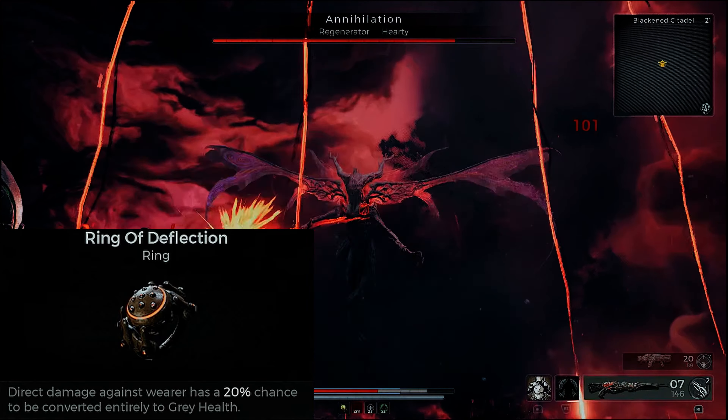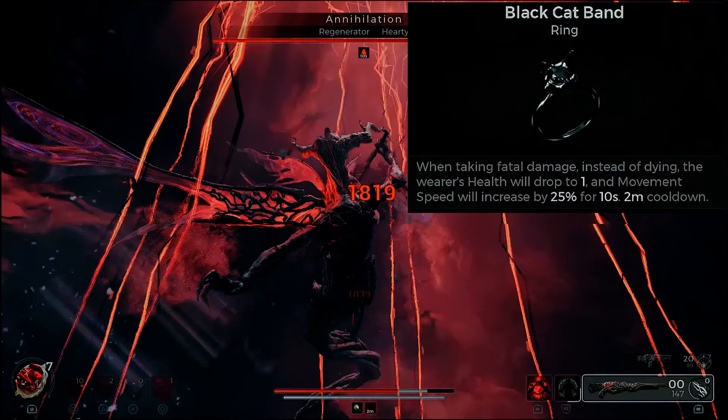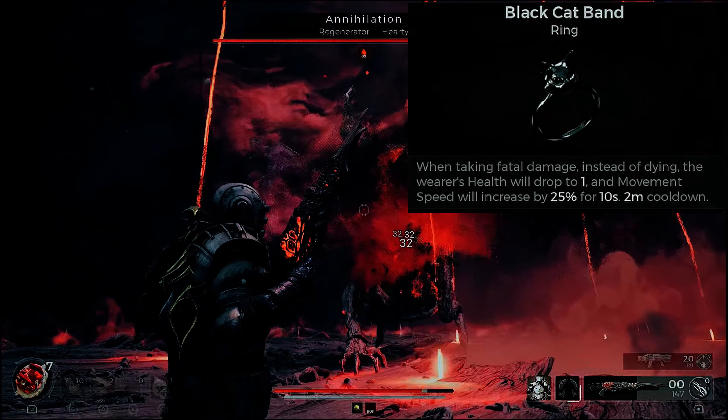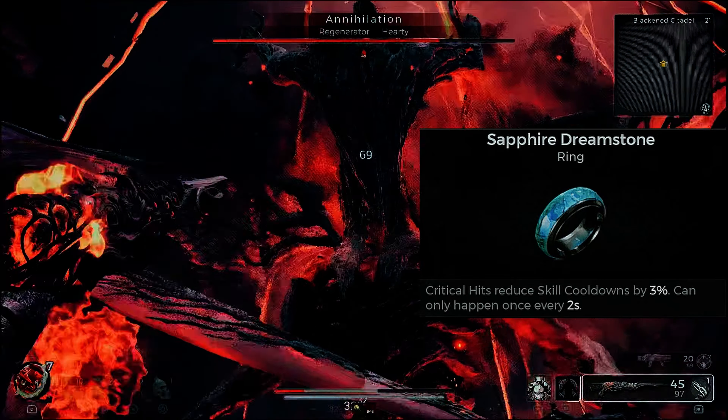Ring of Deflection: direct damage against you has a 20% chance to turn into gray health. And you already know about the Black Cat Ring that we're using for our extra life every two minutes on cooldown — the final boss fight will take over two minutes, so don't worry about that.